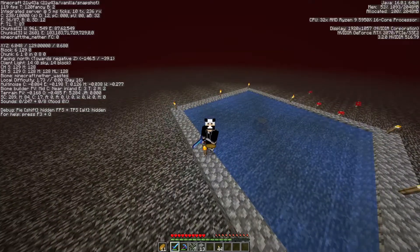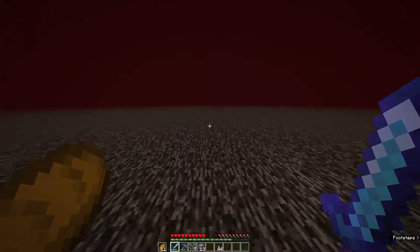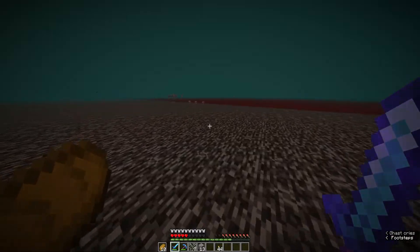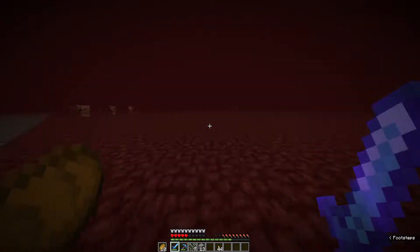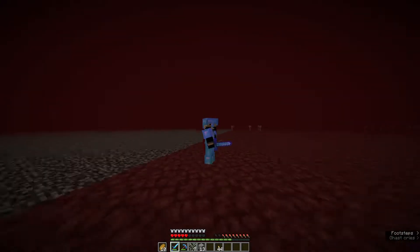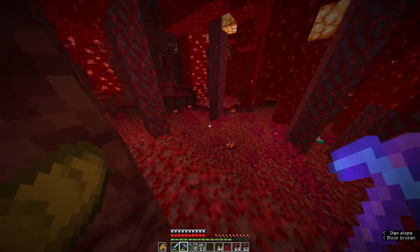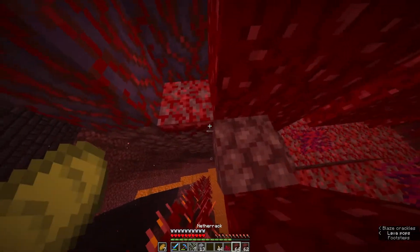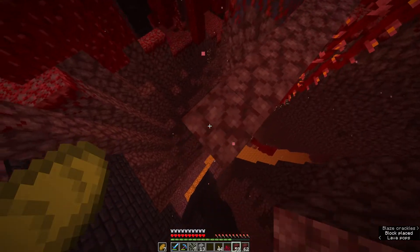Why exactly are we here? Let me show you. If you go out of the area we were just in, you'll find that this version of the snapshot has a bedrockless nether roof — thus making it very easy for us to use this in the future. So we're going to dig down and find ourselves a nether fortress. Now that we're on ground level, let's look around. We've been looking for about 30 minutes, and we finally found ourselves a nether fortress.